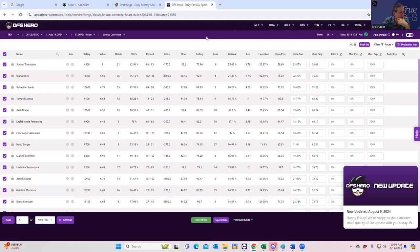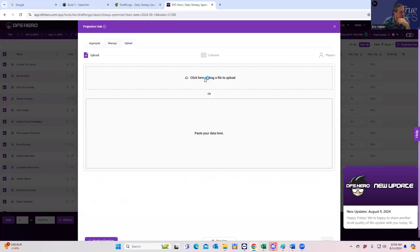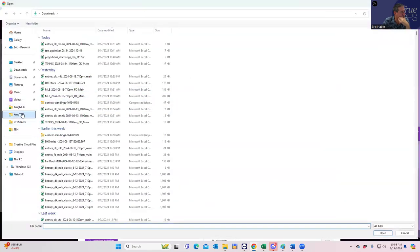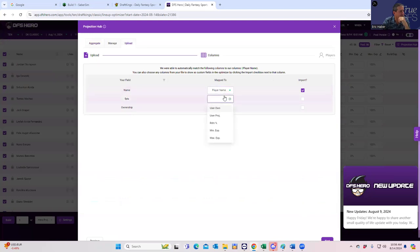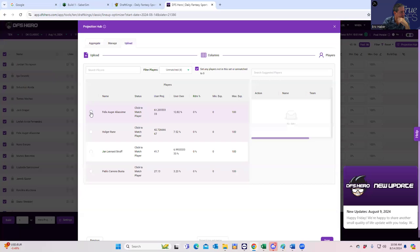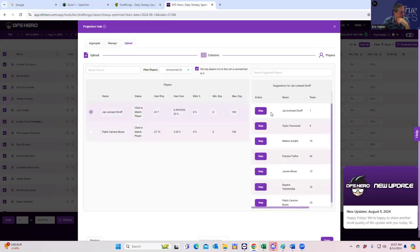I'm not as familiar with DFS Hero. We go to the projection hub, upload our projections and ownership — name goes to name, fantasy points to user projections, ownership to user own — import them all, hit next, and map the players correctly. We're definitely not going to get this done in time, but just to show you what I could do.